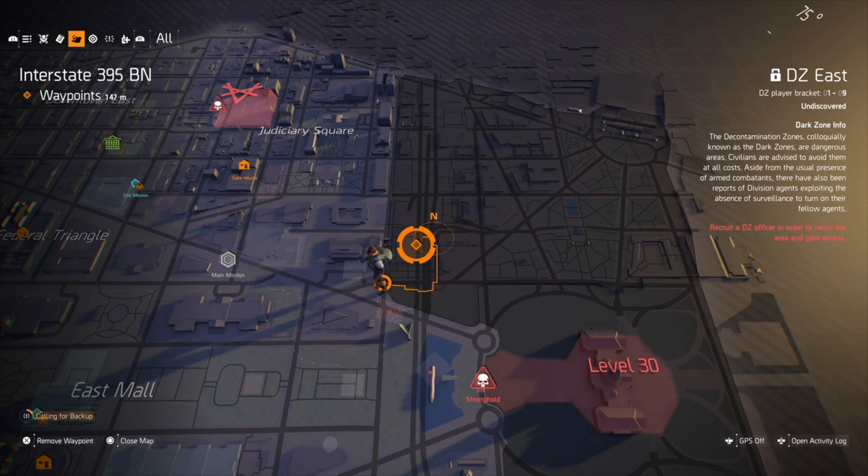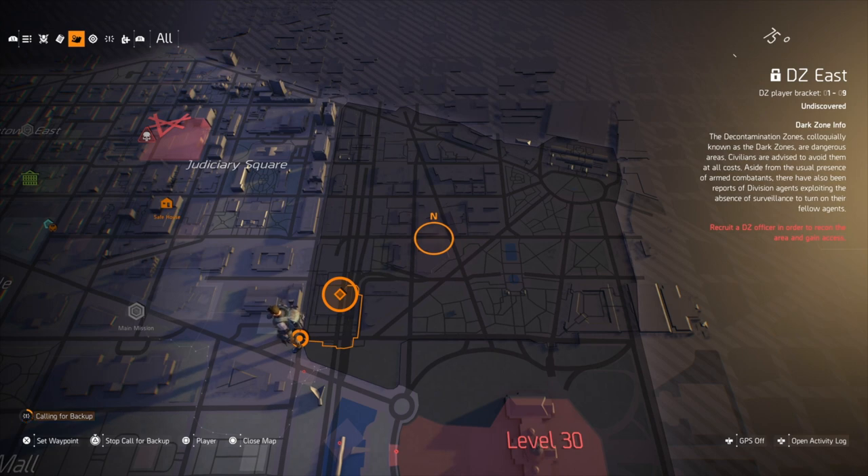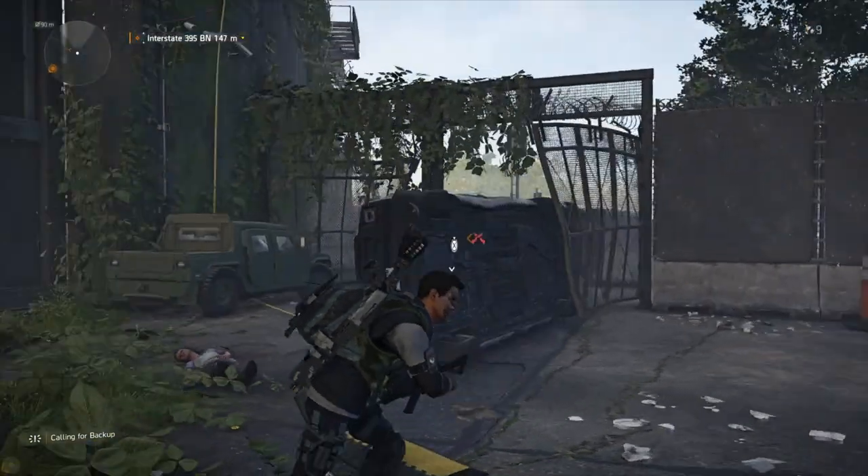Hi everyone. So how to get to and enter the Dark Zone here in The Division 2. I'm going to walk you through everything that you need to do. And while it's relatively easy to just walk on over here, you can't actually get in because there is a huge wall in the way, so you've got to jump through a certain number of hoops.